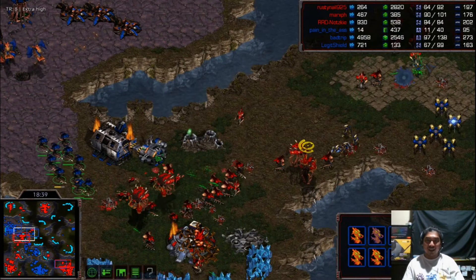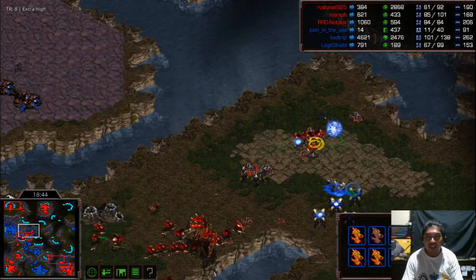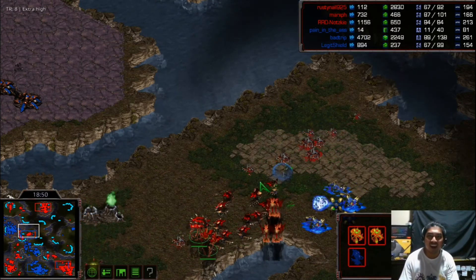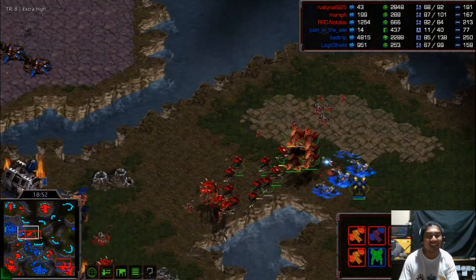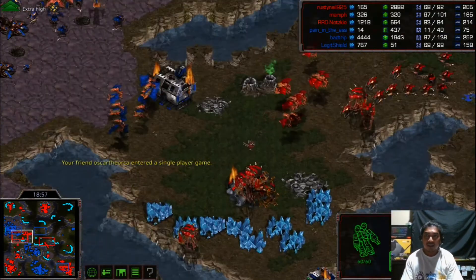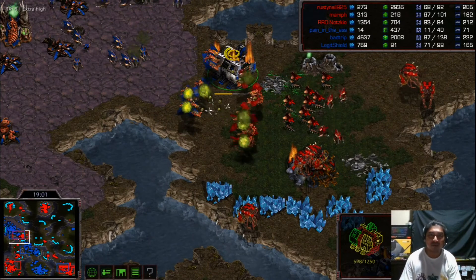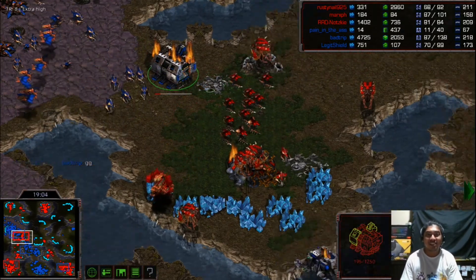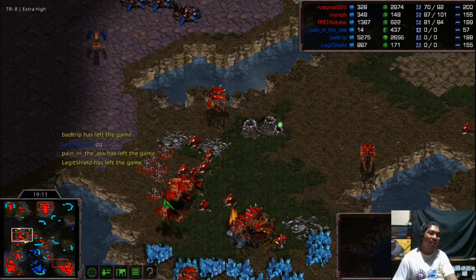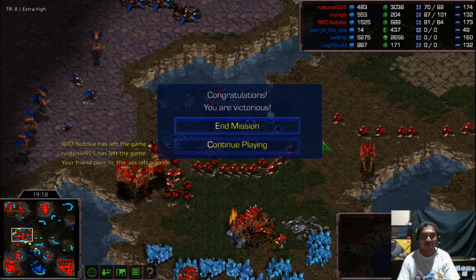This is now most likely a 2 versus 3 scenario. Hydras are being sniped by a Dark Templar, but walk further and you see the overlords spotting — Dark Templars are dead. That was a bad play by Pain in the Ass, not realizing he had no minerals. Now Badrip is saying GG. Bad Trip has left the game. GG is called — it's a win for our red pure Zerg composition!